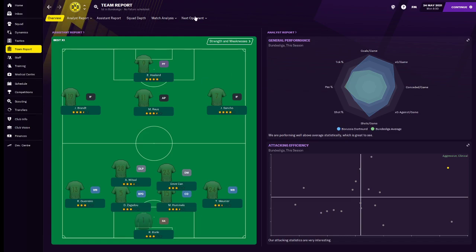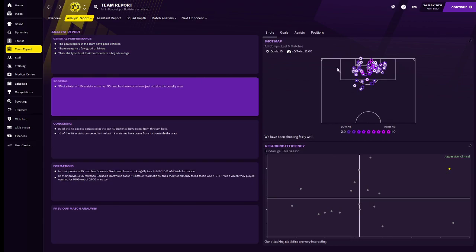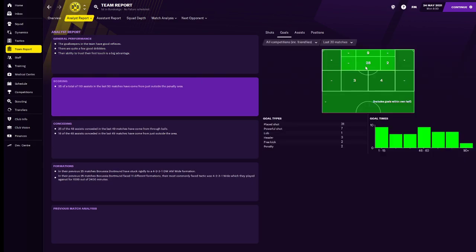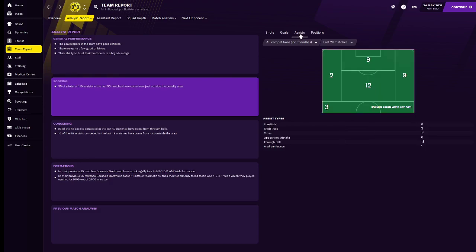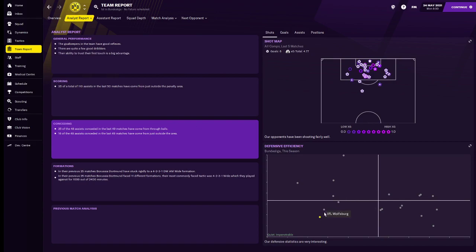Those long balls will drastically bring down passing accuracy. Looking at our scoring, we were aggressive and clinical — a lot of goals came from inside the box, with only seven from outside it, and a massive 37 from the main centre of the box. Assists came mostly from the middle and right hand side; the left hand side wasn't being utilised as much. In defence we were quite impenetrable — only Werder Bremen were better defensively.